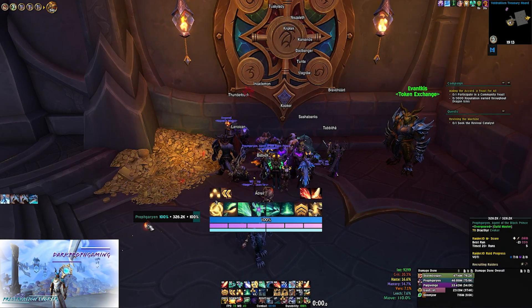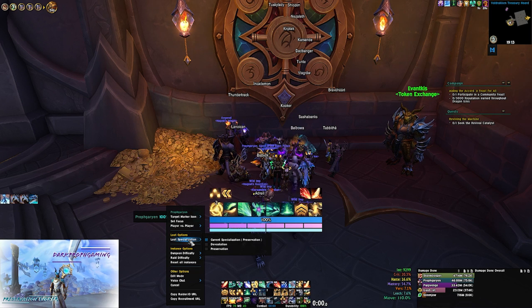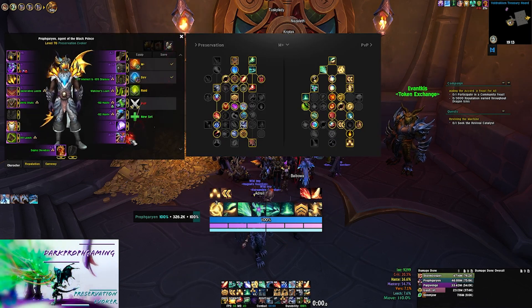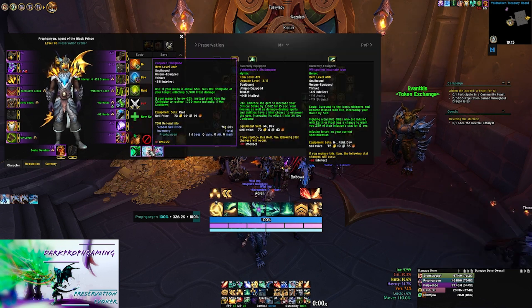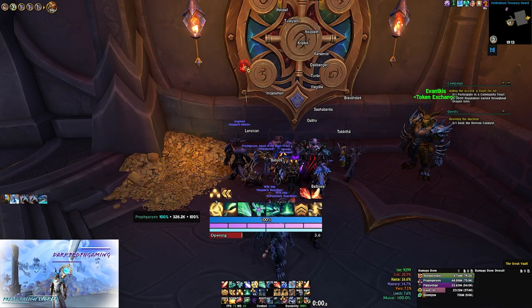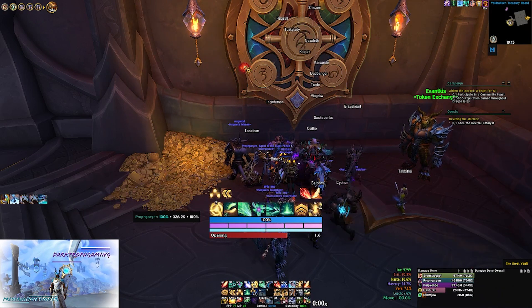Let's open the vault. I want to make sure I'm in the right loot spec — still opening it in preservation because I'd like a higher Chilled Globe trinket. I have a 389 currently and we had one available in the vault last time, so let's see what we can get this time.